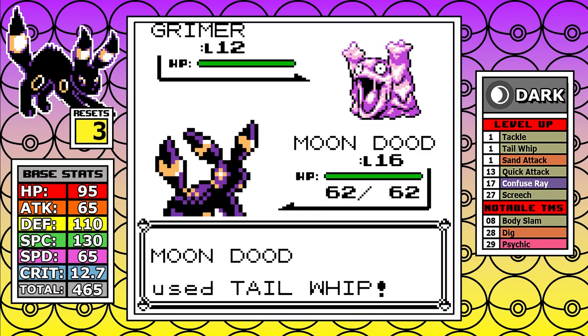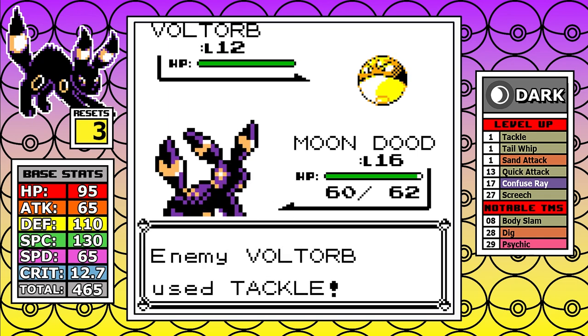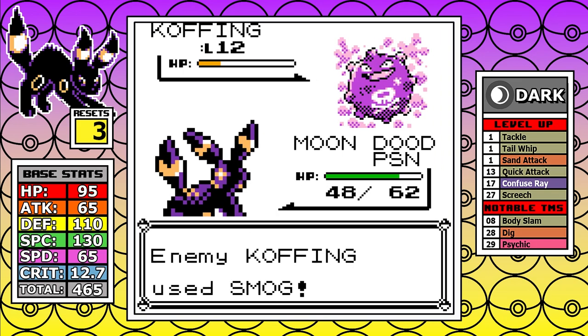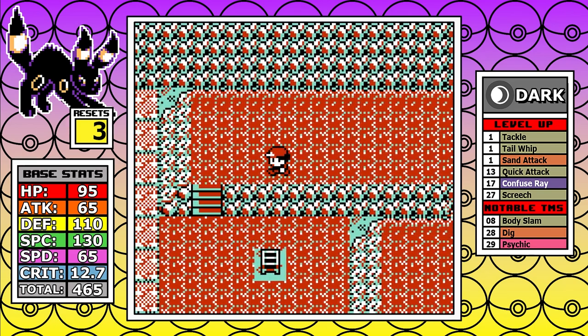I go back on the next attempt, get some luck, and make it through much easier. It's funny to me that on this version of red and blue, certain trainers you never look at twice become quite difficult depending on the run. From there I grab the Dome Fossil — Umbreon has me feeling the dark side today — and then I make my way to Cerulean to get into more problems.